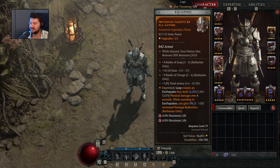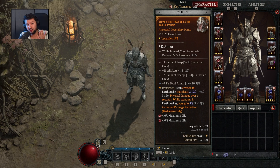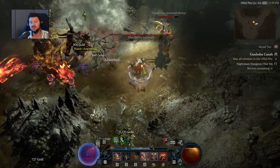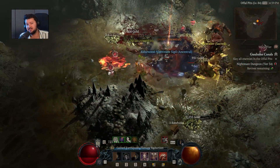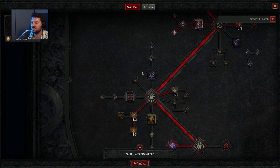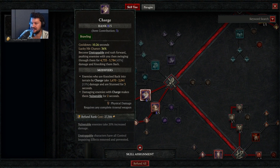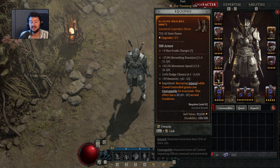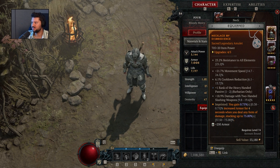On gloves you can also find plus ranks of core skills. Pants have the aspect 'leap creates an earthquake dealing physical damage over time' and also makes you tankier when standing in it. The boots have plus four ranks of leap and plus three ranks of charge — boosting both brawling skills' damage significantly, with leap at rank eight and charge at rank eight. Boots can also roll 'becoming injured while crowd-controlled grants unstoppable' for added survivability, plus max evade charges and movement speed.